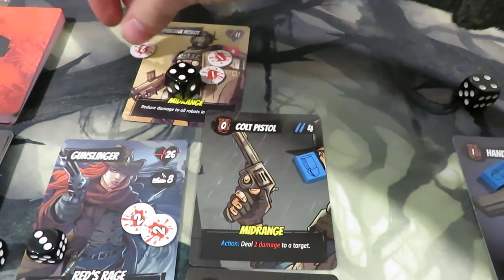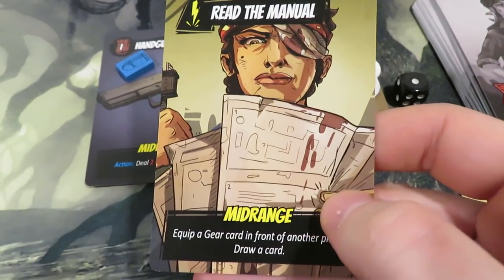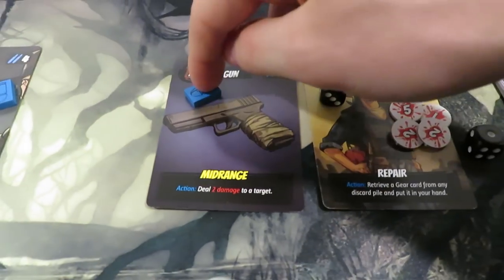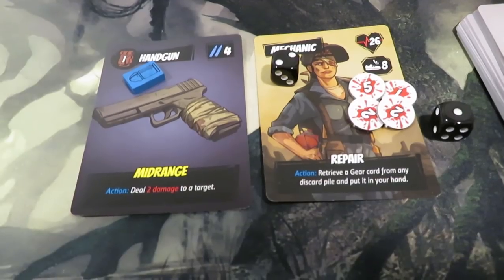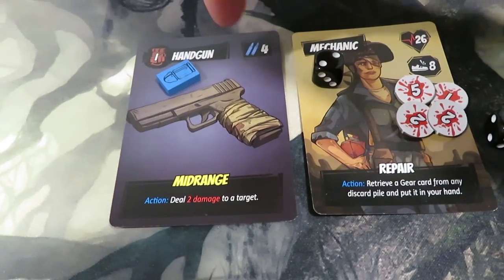Moving to the mechanic's turn — rolling two dice: we got eight, which is a safe roll, and nine, six — nothing triggers. Drawing a card: proximity mine again! But I realize that with only one shot left in the handgun the attack would only deal one damage thanks to the bodyguard robot's damage reduction — a complete waste of a bullet. It'd probably be better to scavenge first.